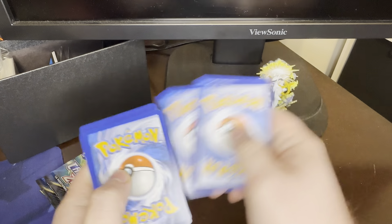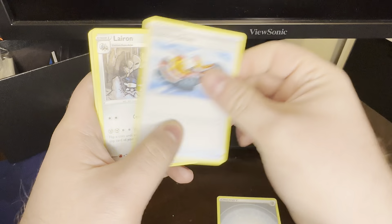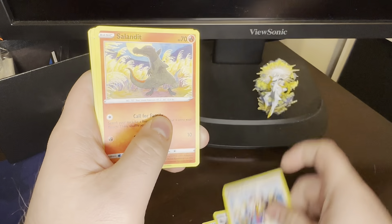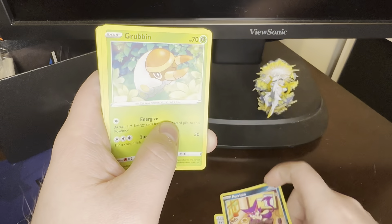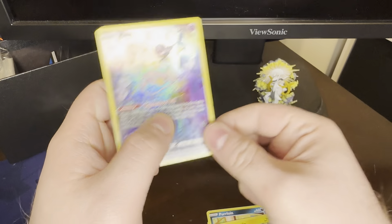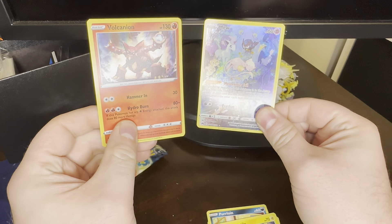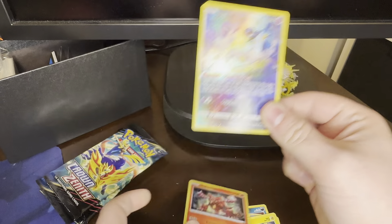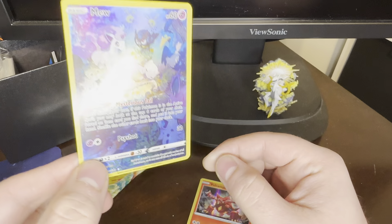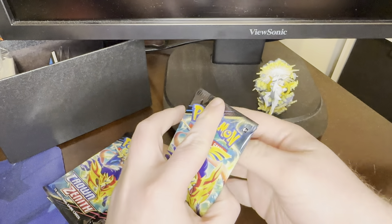That is such a cool card. Pack 7: Steel Energy, Trekking Shoes, Lairon, Friends in Sinnoh, Salandit, Pearloid, Grubbin, Scraggy, Helioptile — and a Mew from the Galarian Gallery. Plus Volcanion hollow rare. Back-to-back GG pulls — and what I mean is Galarian Gallery.